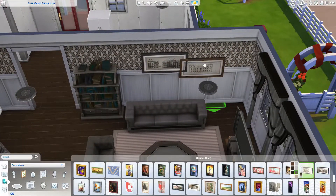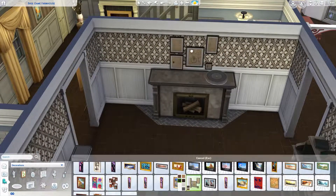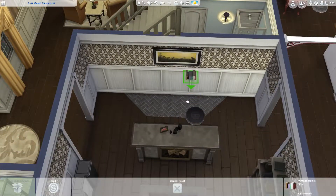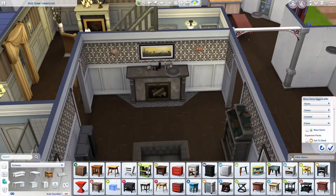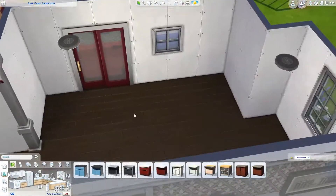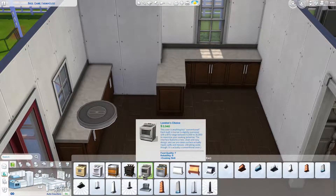The first floor of this house has a large living room area. Since this is a house meant for a lot of sims, I wanted the living room to have lots of space to sit down and relax so no one would feel like they have to drag in a chair from the kitchen. There's an entry fireplace area off to the side — so yeah, there are two fireplaces. There's also an office, a kitchen, a dining room, three bathrooms, and a bedroom.